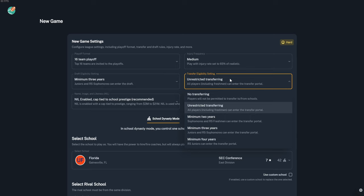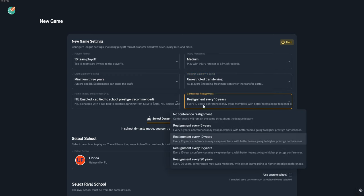For injuries, some people like dealing with them, some turn them completely off — let's go medium for now. Transferring is a really fun part of the game. Just like in real college football, players go to the portal if they're not getting playing time, on a losing team, or not getting the ball enough. They will transfer out, but there are options to keep those players.